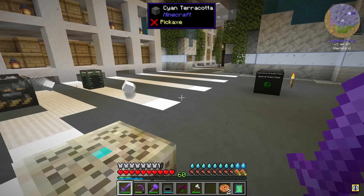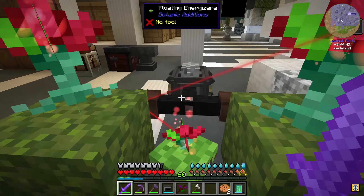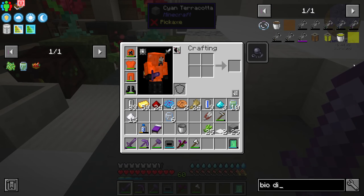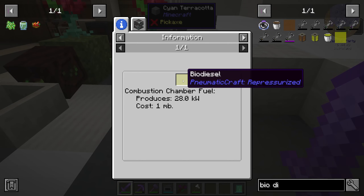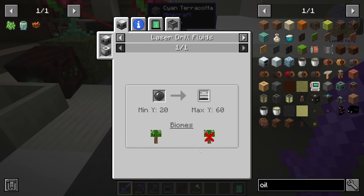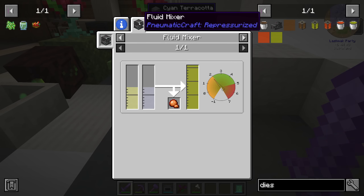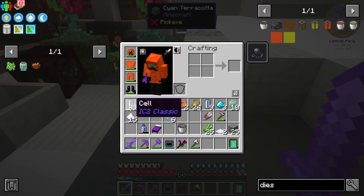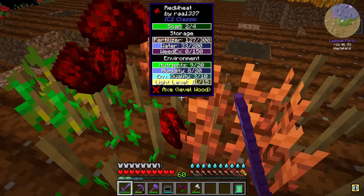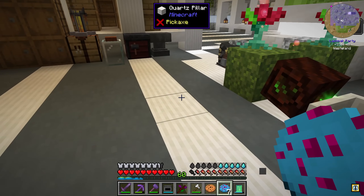How do we improve mana generation? I'm using the combustion chamber with oil, which is much better than coal, but oil is not renewable. We need to start making biodiesel. One millibucket of biodiesel gives 28 kilowatts; oil gives 7 kilowatts per 2 millibuckets — an eight-times difference. Biodiesel is not cheap but we need to work towards it. Every single generator from Mekanism is also disabled, so we don't have many options.